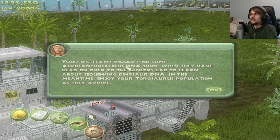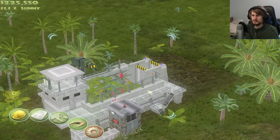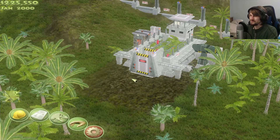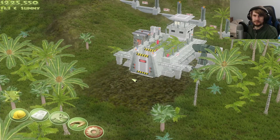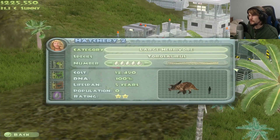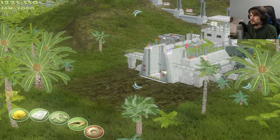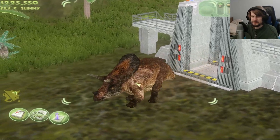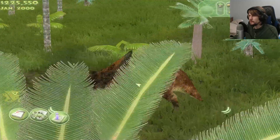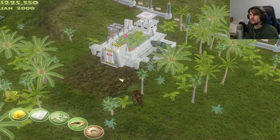Your dig team should find Acrocanthosaurus DNA soon. When they have, head on over to the genetics lab to learn about sequencing dinosaur DNA. In the meantime, try to grow the Triceratops population as they arrive. We'll do a little spin here so we can see them. We just have to wait for the dig teams to come back. I might only actually be able to squeeze in two exercises per video, depending on their length, because some tutorial content is a little slow to go through. But we will get there in time. The textures are fairly well done for the DJE.